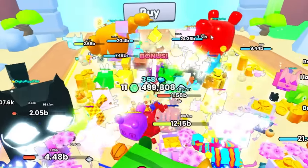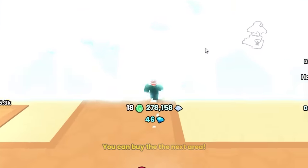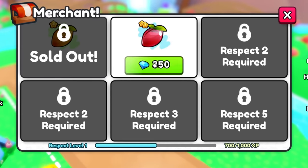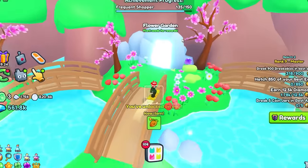Let's equip our gifts real quick and we're headed to the next area. We also have the garden merchant. What is this? We can — wait, there's seeds? Why is there seeds in this game now?